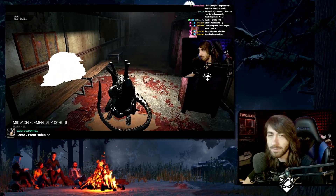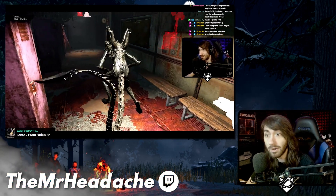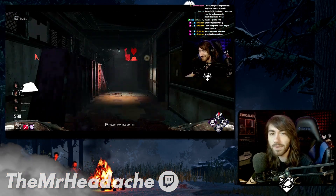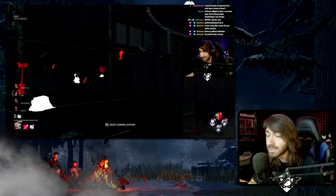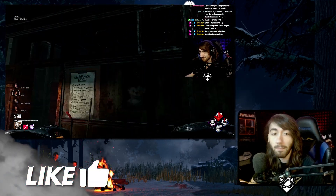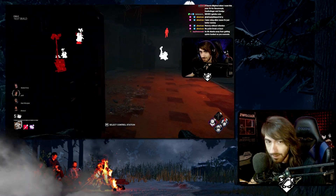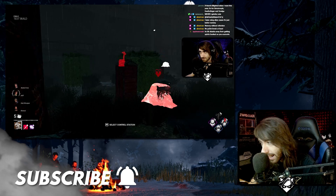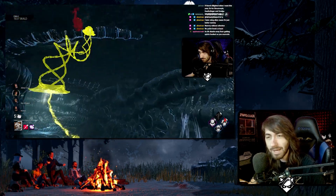Hi guys, Brain here and welcome to another commentary video. Today is the epic release of the Xenomorph. The Alien chapter — both Ellen Ripley and the Xenomorph — are coming to the game today. I'm just super excited. By the time you're watching this video, you've probably watched a lot of people buy and play as these characters, but I want to talk specifically about the perfect organism, the alien itself, and how it translates to become probably one of the best killers in Dead by Daylight.